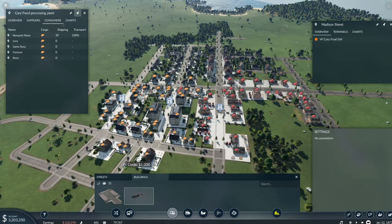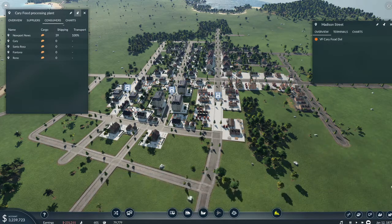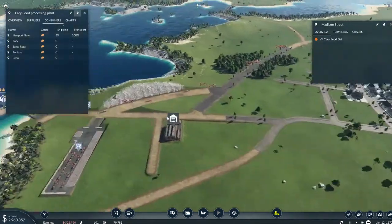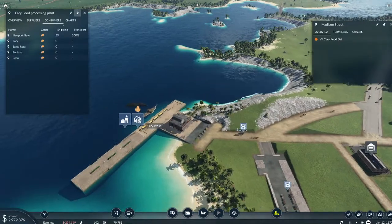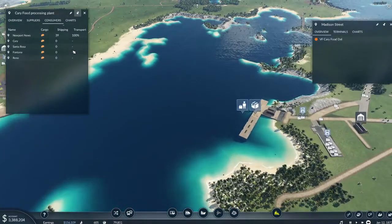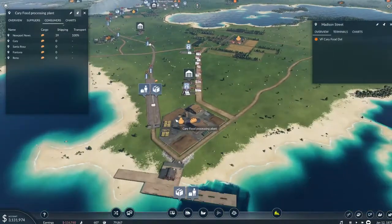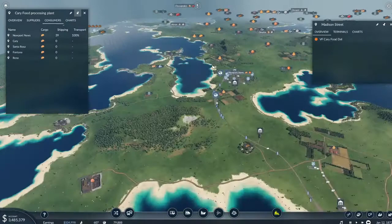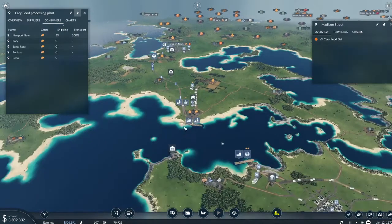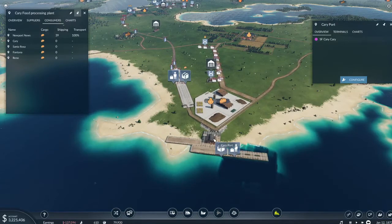Between these two I should be just fine at least to get started. This is kind of crappy because I'm losing a lot of money on this. I just put in a new train line bringing more food, thinking I would be able to produce more and provide more to Carry and some up here to Newport. Not really certain why — what else should I show you here, all the catchment areas?